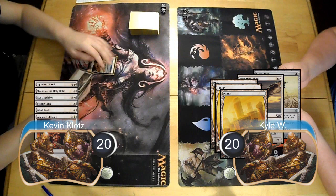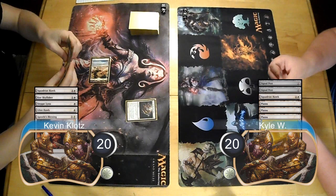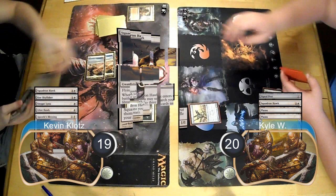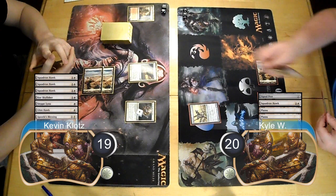I started the game off by playing my Quest for the Holy Relic, and Kyle quickly commented that he probably would have had a better chance of winning with his original seven-card hand. For Kyle's first turn, he played a Signal Pest. I then played an Arid Mesa, going down to 19 to search for Plains, then cast a Squadron Hawk and searched for three more, getting seven cards total in my hand.